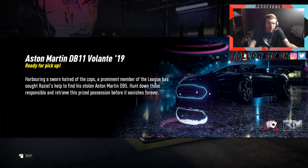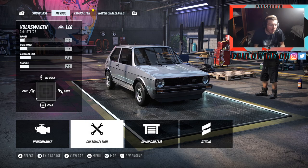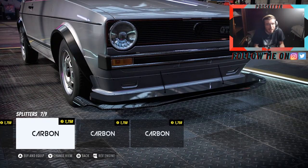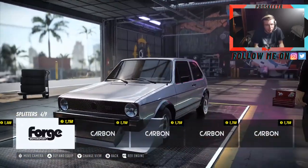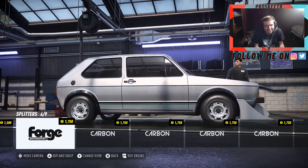Consider yourself noticed. We've completed chapter one - unlock the Aston Martin DB11 Volante. Damn, that's a nice car. Sworn hatred of the cops, prominent member of the league, helped to find a stolen Aston Martin. The client provides the wheels and in exchange you get a few extras along the way. I'll call you when I need you. Alright let's see what we can do to this bad boy. Oh my god - we can put a ramp on it! Did we put a fucking snow plow on it? Whoever came up with such a thing - why would you want a snow plow? That is horribly gross.